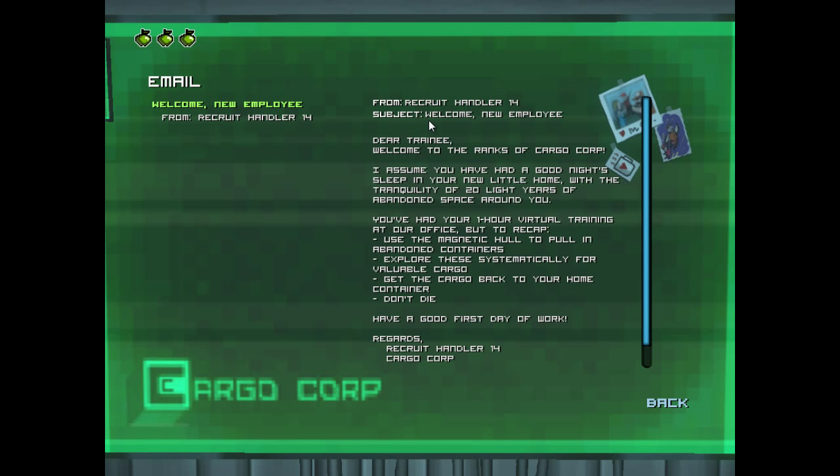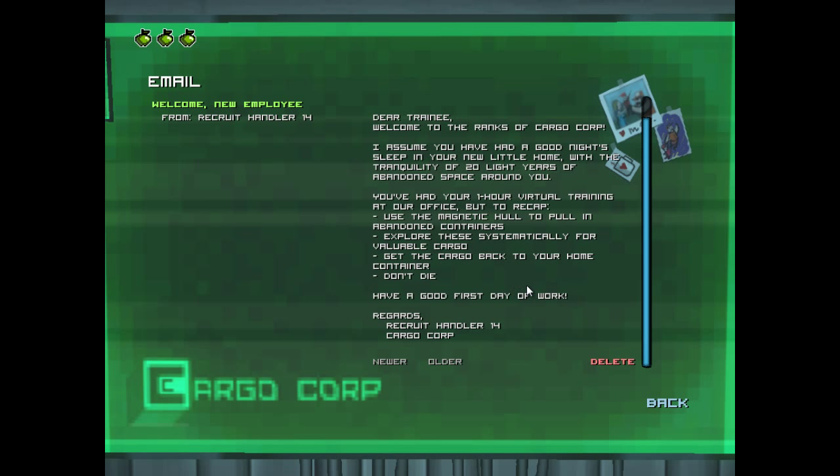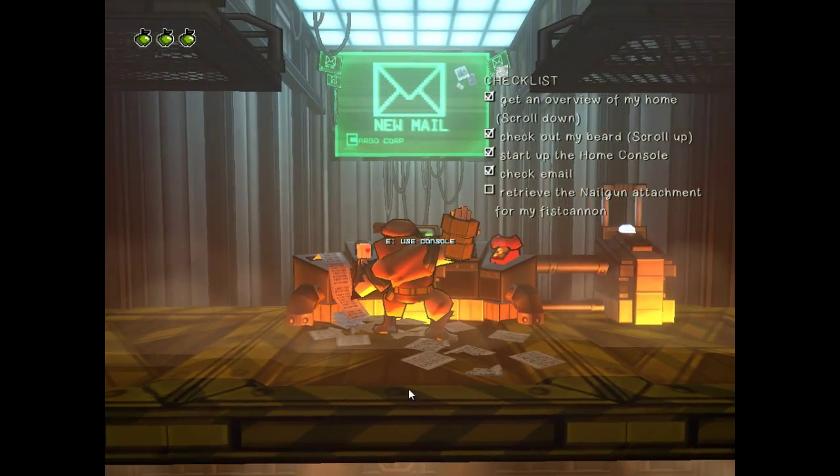Use the magnetic hole to pull in abandoned containers. Explore them systematically for valuable cargo. Get the cargo back to your home container. Don't die. Have a good first day of work — have a good first day of work after telling me not to die. Thanks very much. Alright, let's get to it.